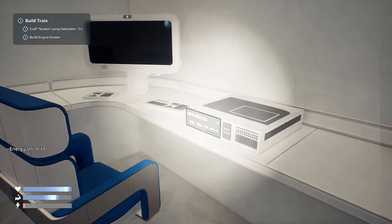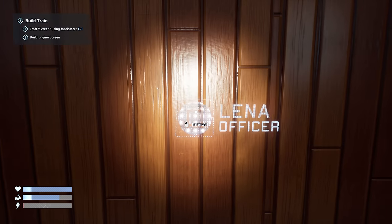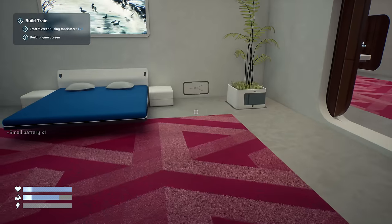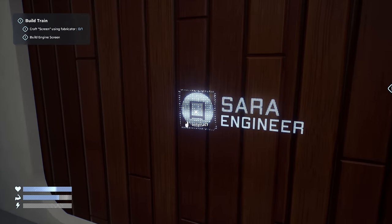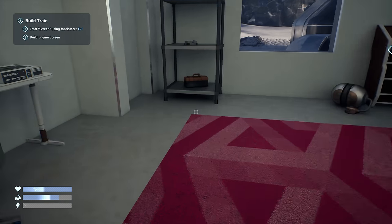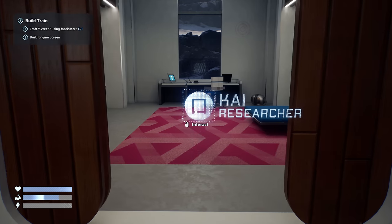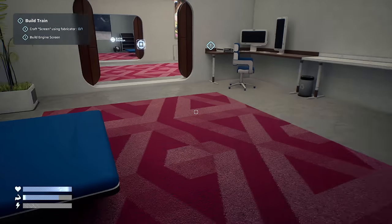We've got another energy drink here. Nothing we can do with these computers. Lena's office - nothing in here except a small battery. 'A New Home, A New Hope' - server engineer. There's nothing here - oh, a screwdriver! Toolbox - tech scrap, we need that! And then Kai the researcher, who also has a blueprint here - so that's two out of three dynamo blueprints.